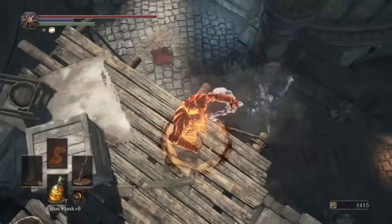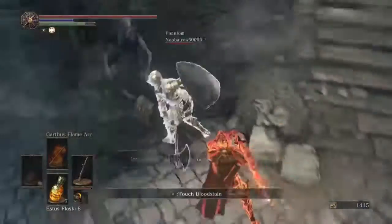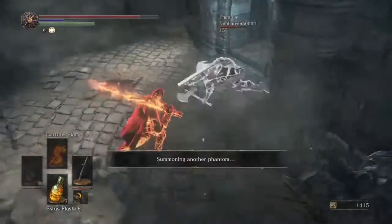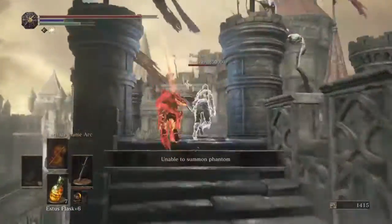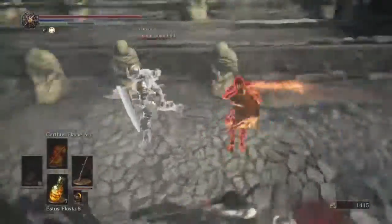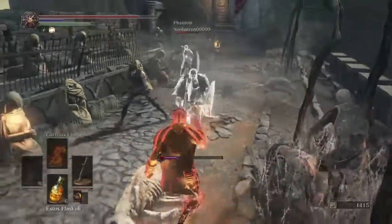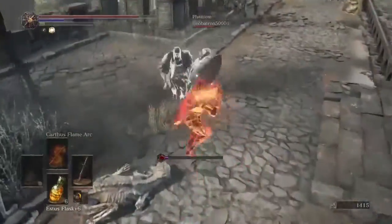Okay, so here we are. The guy's got at least one phantom with him. I go ahead and buff my sword up, get the flame on it because it just does so much more damage with the flame on it. Apparently this guy has two phantoms, so it's a three on one. And they're very aggressive. Notice how these phantoms — almost always one of them is on me.